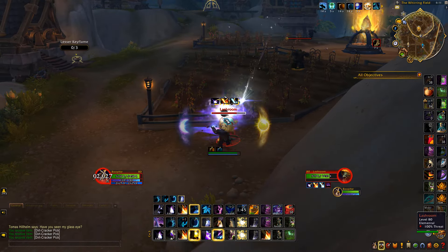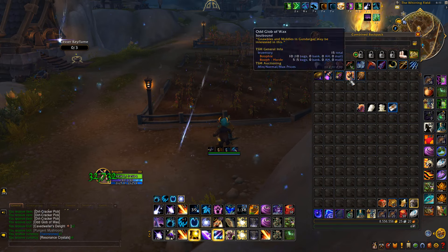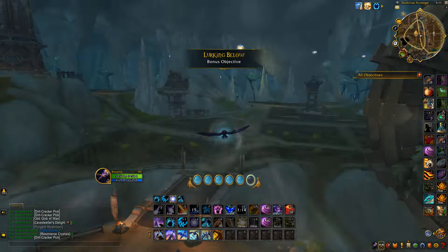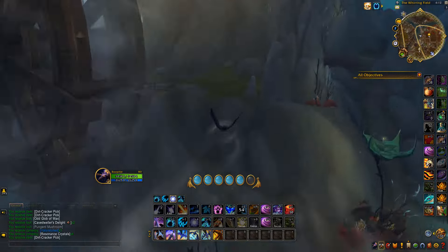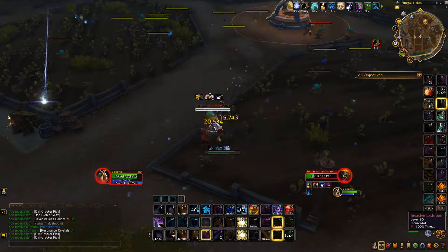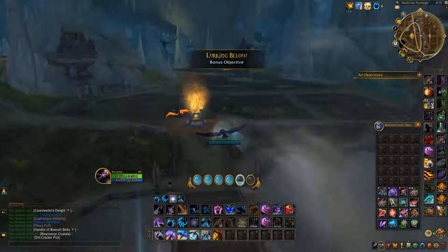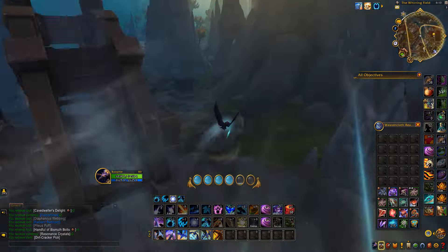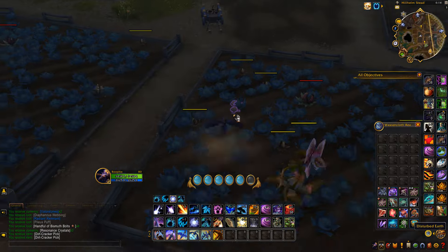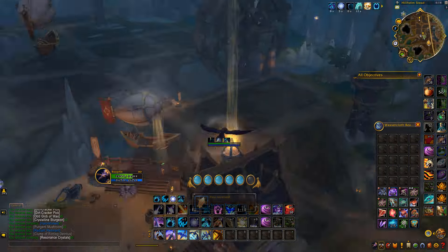When you click on the dirt piles there are mini events — about five different types. Sometimes a mob spawns that you kill and then loot for wax; sometimes it's just a simple dirt pile pop; other times it shoots you into the air and you have to land on a specific spot. They're all very easy. You just fly around these farm areas in a circle, spot a dirt pile, land, do the mini event, collect the wax, and keep going. Having the purple highlight setting on makes it much easier.